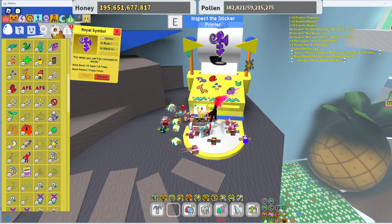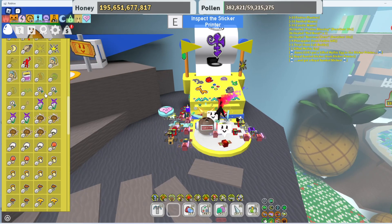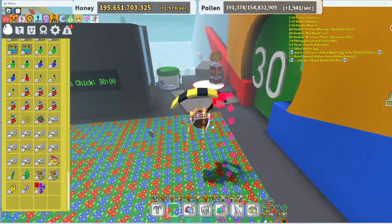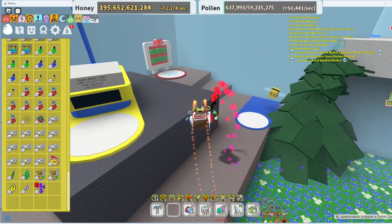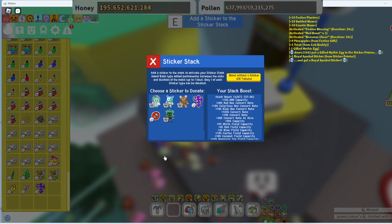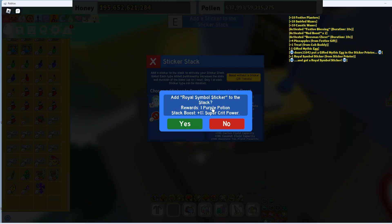Now my sticker stack is gonna be 258 I believe, so I'm quite happy with that. Going to my sticker stack — it's 257 at the moment but I've got four cups I could add. From 57, 58, 59, 60, 61, 62, 63 — so it'll be 63 I could add to my stack.